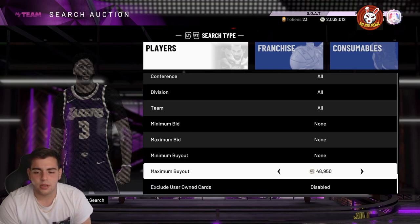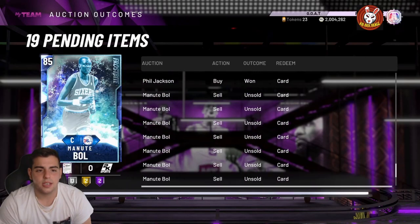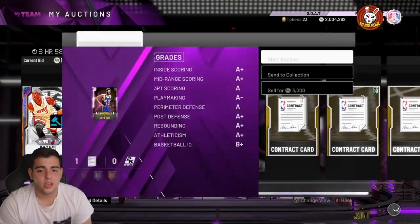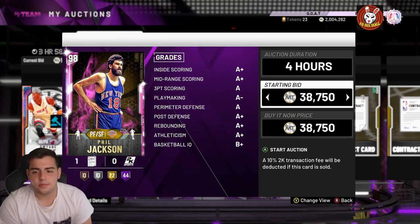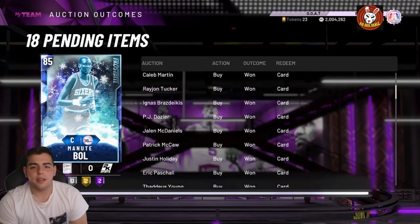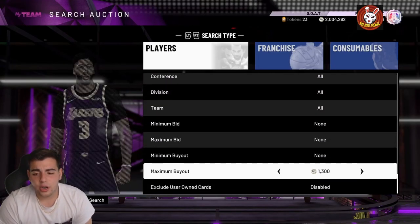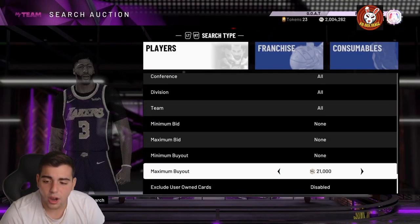Phil Jackson is 98 overall and goes up to Galaxy Opal. There are a ton of Phil Jacksons on the market — he shot up in price like crazy. If you have him, I'm honestly gonna try to sell him for 44,000 MT ASAP. There's going to be a ton of snipes going around in the community right now. We're gonna throw up this card for around 43k — hopefully he sells and we can make a quick 7k.